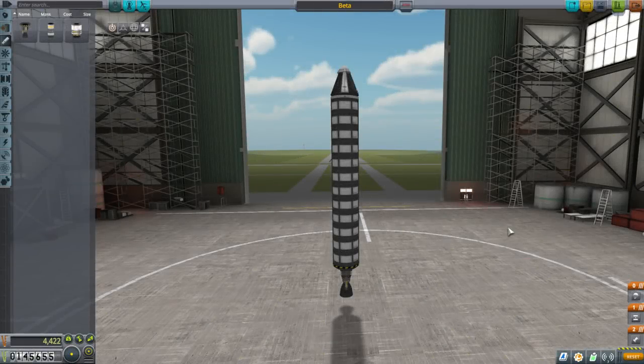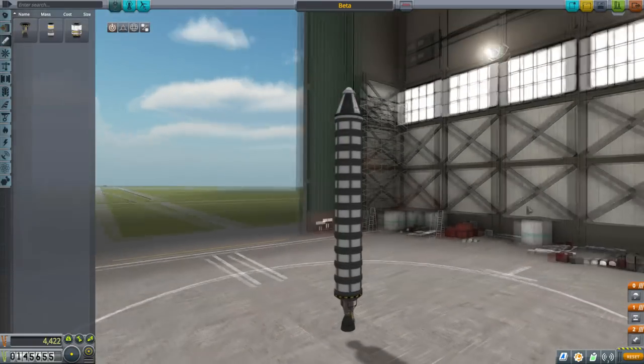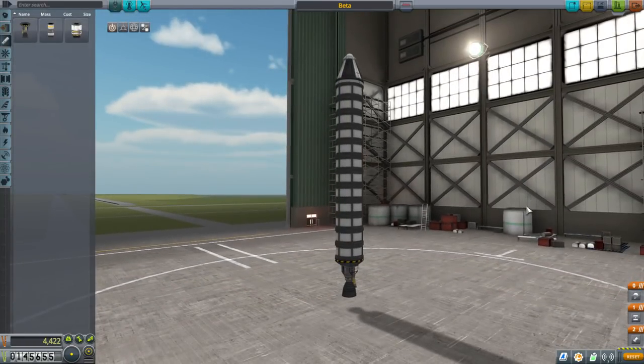Hello everyone and welcome back to my Career Mode Let's Play slash tutorial series in Kerbal Space Program 1.4.1 with the Making History DLC. In this episode, our aim is to get to orbit, but we will start off with this suborbital rocket as a basis and we should discuss the difference between suborbital and orbital.